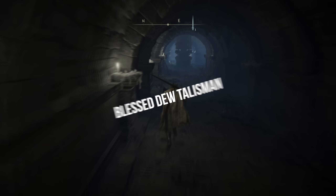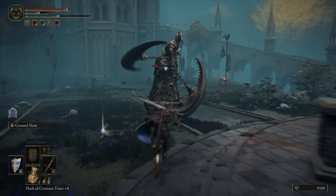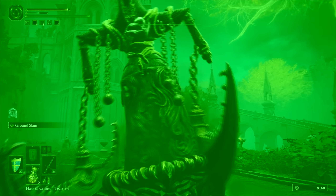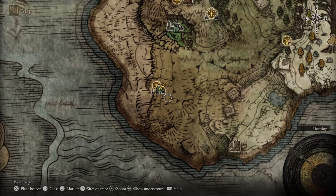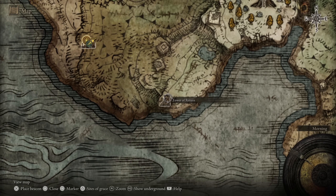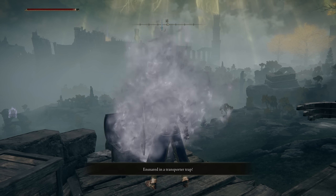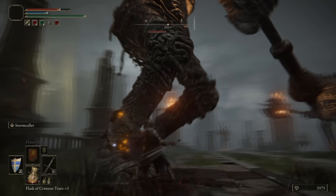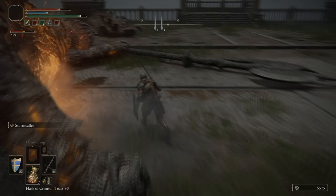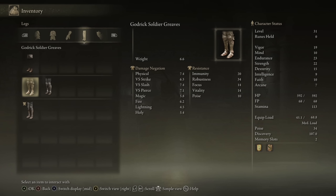The second item to highlight is the Blessed Dew Talisman, which causes your HP to gradually restore when equipped. What makes it especially good is that it's strong enough to completely cancel poison damage — if you get poisoned and have this equipped, you won't lose any health. To get it, go to the Tower of Return, a lonely guard tower in the Weeping Peninsula found southeast from the Lonely Merchant Shack checkpoint. There's a teleport that takes you directly into the heart of the capital. Avoid the very tough giant sentinel up there and beeline for the little alcove containing the talisman, then look for the teleport out.